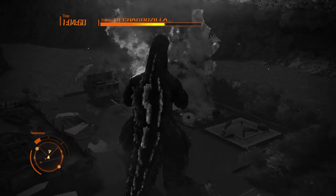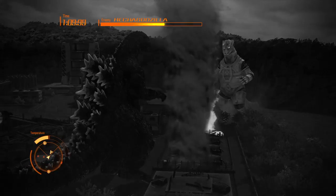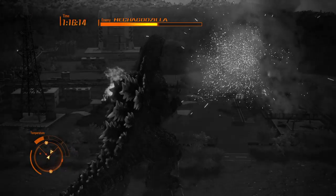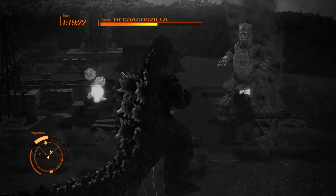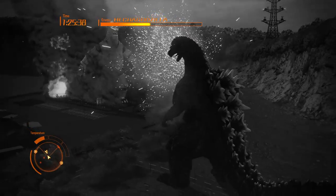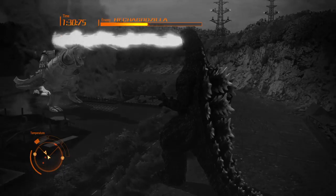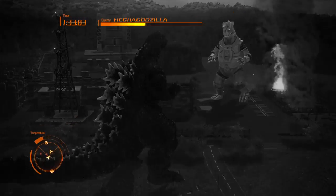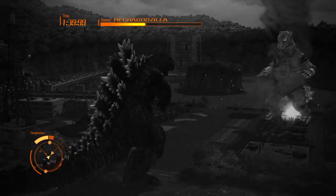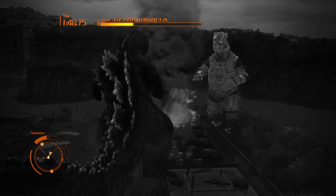First I'll go over the backstory of Shin Muto Gigan. Shin Muto Gigan was created when Gigan and Muto unite to create a hybrid to battle and possibly defeat Shin Godzilla. After the hybridization, a creature called Gigan Muto is born, and the aliens that control Gigan inject Shin Godzilla DNA into Gigan Muto to make it into what we know today — Shin Muto Gigan.